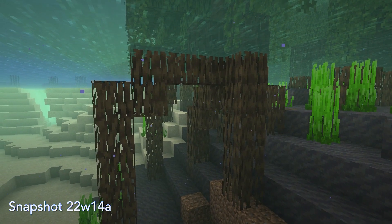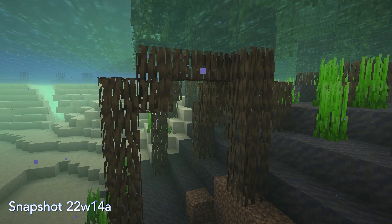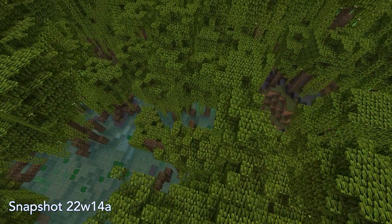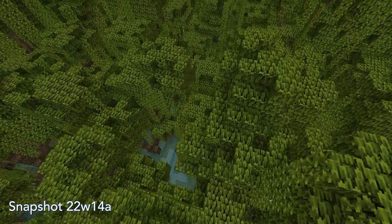In the previous snapshot, whenever a mangrove tree was grown underwater during world generation, there would be a chance that the roots wouldn't be waterlogged. This was random and didn't always happen, but thankfully that has also been resolved.